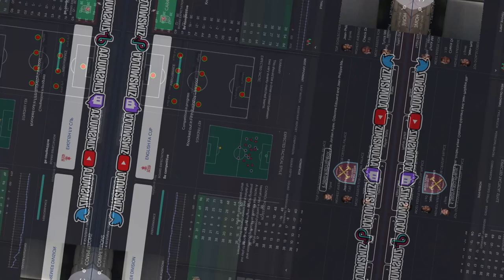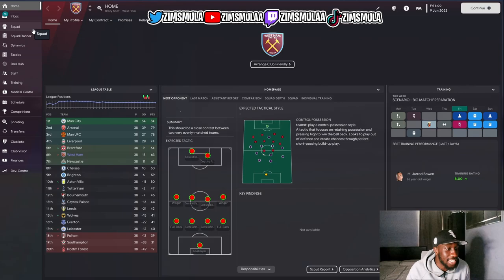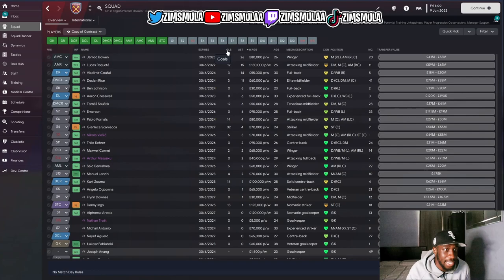I've also simulated a full season using West Ham. After one full season, they finished sixth place, which is very good for West Ham — they're in the Europa League. No signings once again, same squad from the start of the game. Looking at goals, Scamacca had 32 goals, making him clearly their most prolific striker.